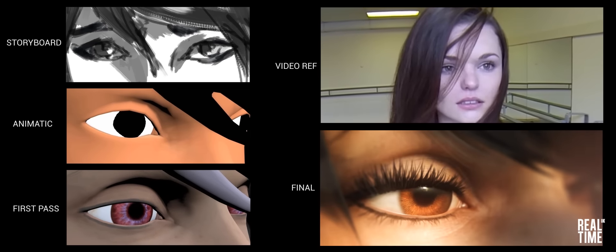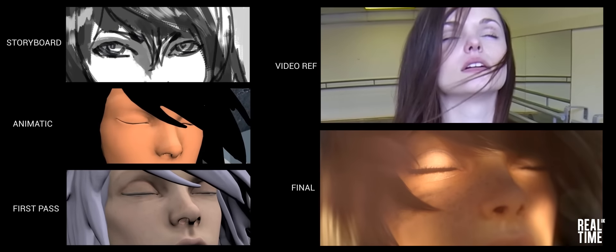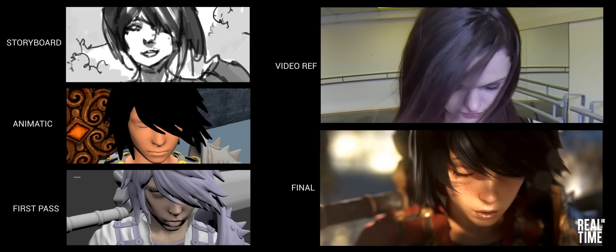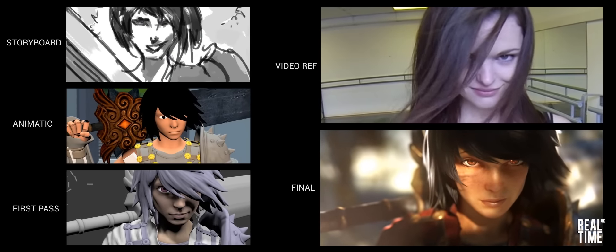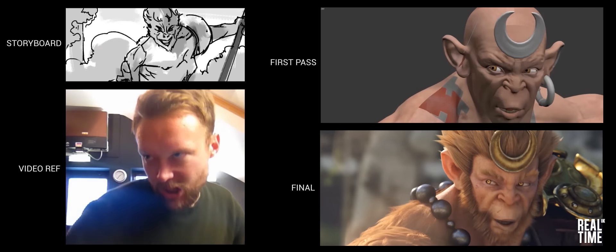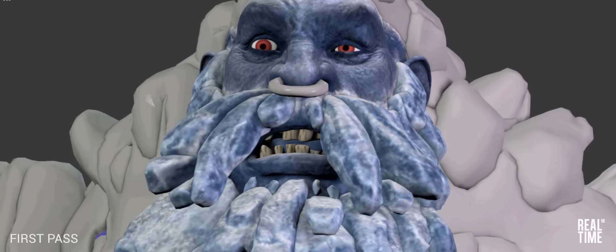It gives you those fine details — the tiny eye flickers when she takes a deep breath in — and it just really adds that extra level of detail. For me as a character animator, filming your own reference is key. Not only do you get the visual reference, but you get that emotional reference as well.